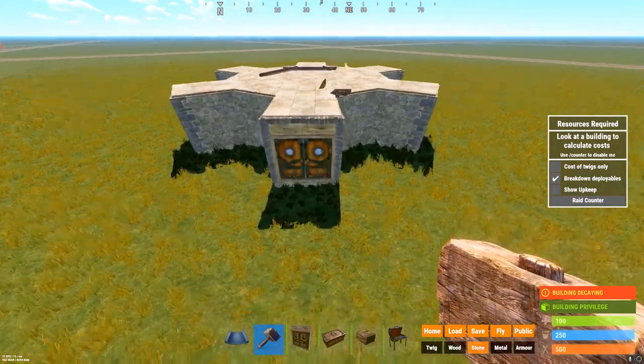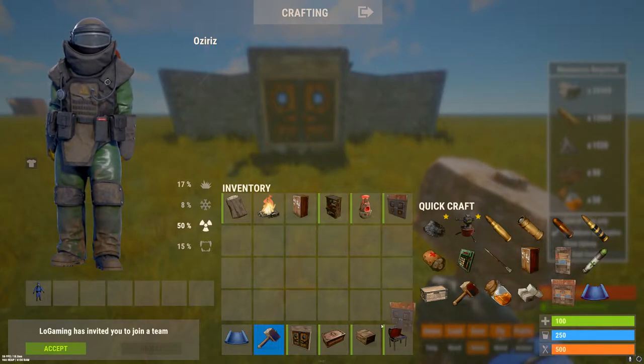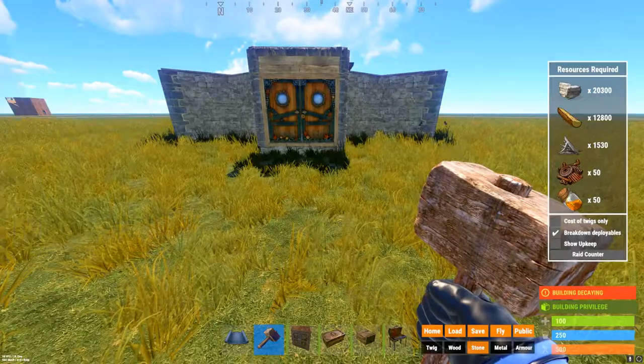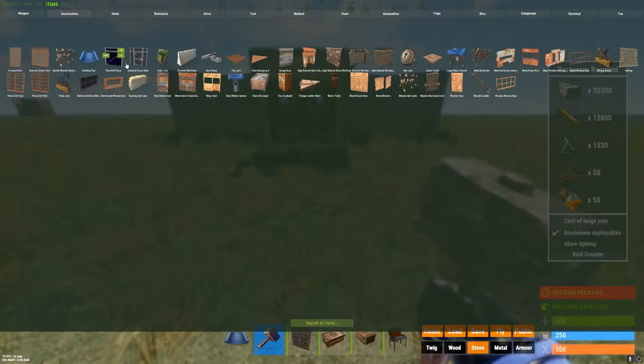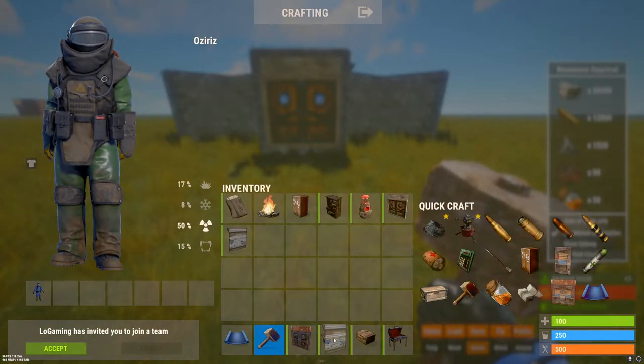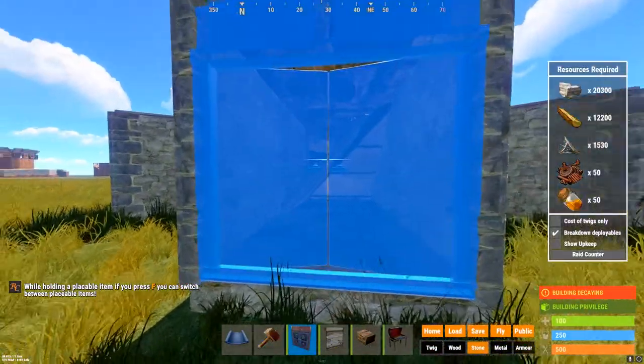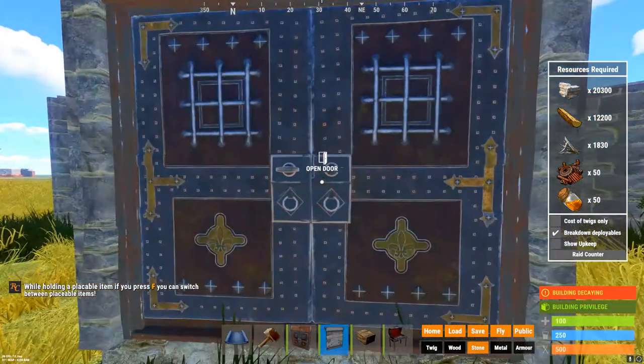Let's upgrade the doors a little bit — enough with the wooden doors. At this point you should have a garage door and metal doors. The first door should be quick to open, so it should be like this.